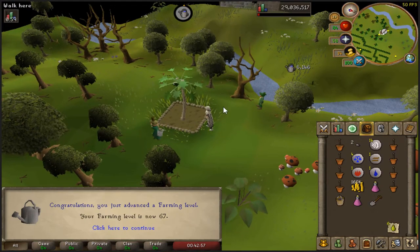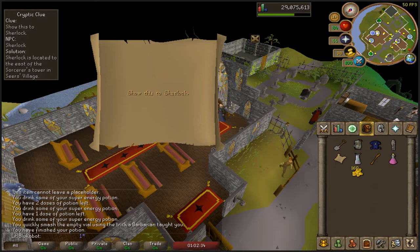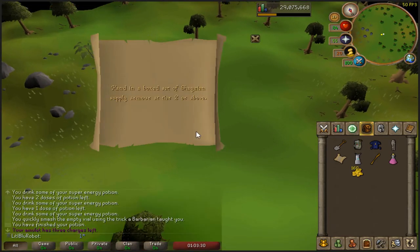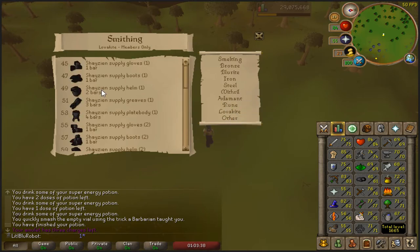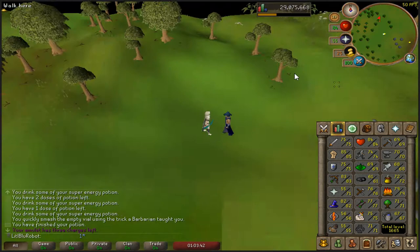And here comes 67 farming - 10 times, cool. Not this again, let's hope it's something easy. I'm fairly sure I can do that. Smithing... lovakite to 63. Yeah, I can. That's going to take a while though.